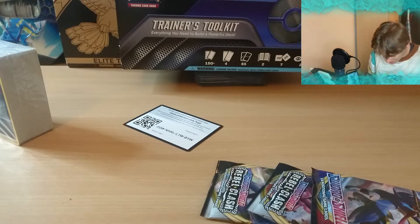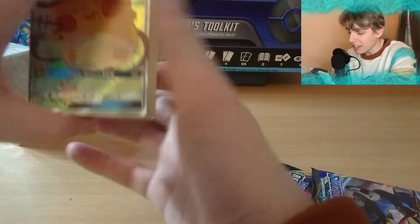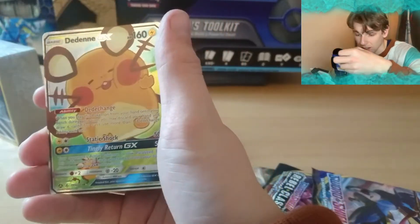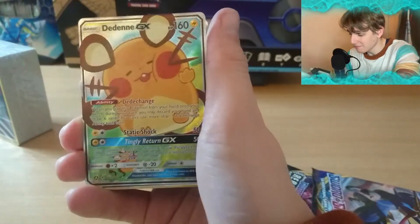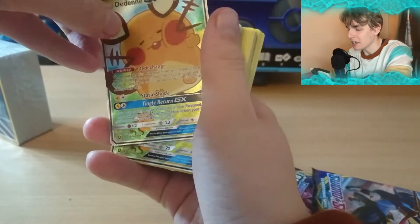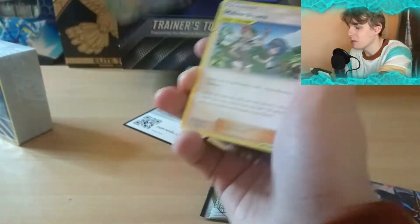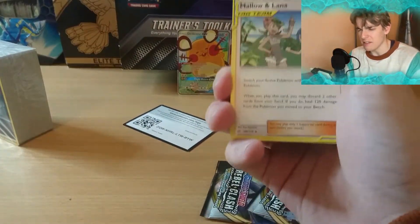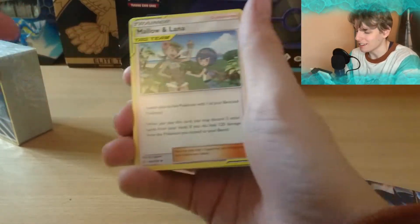I really, really love this - the Denny promo card actually. So we get two of those promo cards, really nice promo cards. Better than the Crobat V you get in Trainer Toolkit Two, and I'll take these any day. We have Mallow and Lana.